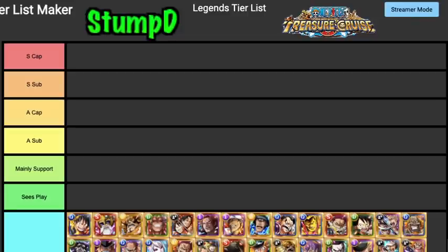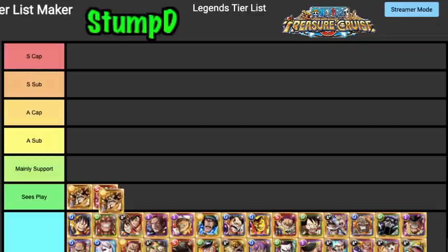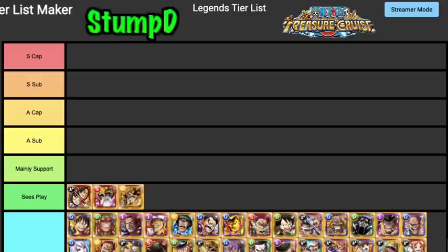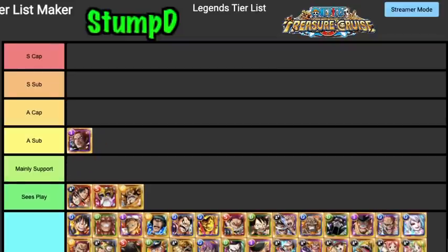I've removed pretty much all the V1s except for Bullet, and I've removed the Japan legends as well. Starting off, Timeskip Luffy doesn't really see much play anymore. Unevolved Lucy can still see some play — he's fairly decent. Judge is still very very good and definitely sees play. Lace can definitely see some play even though he's dropped off quite a lot.